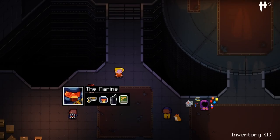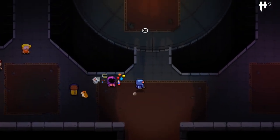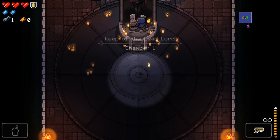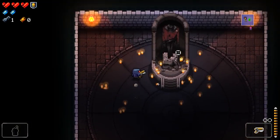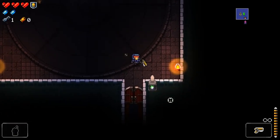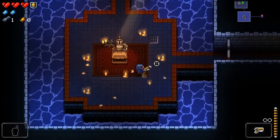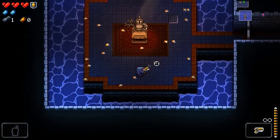If you can hear that click click clicking, that is my dog walking across the wooden floor. I never paid attention to that text before. Is it always Level 1, Keep of the Lead Lord? I know this makes no difference but there's something about just knocking all of the things over.